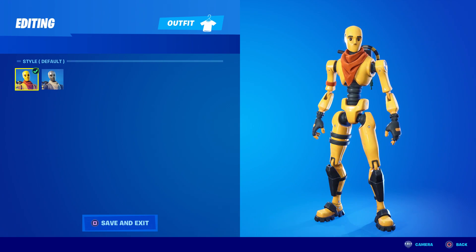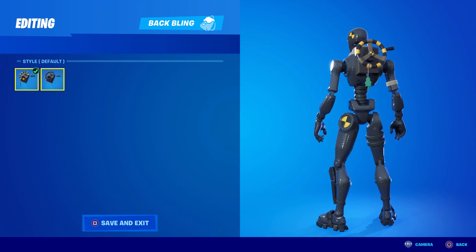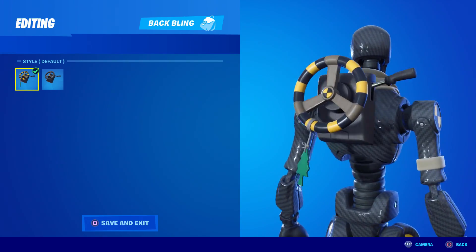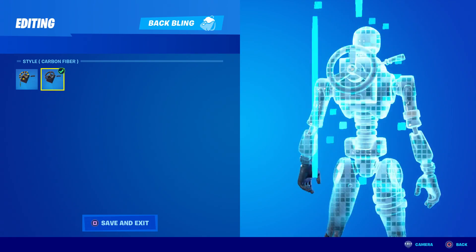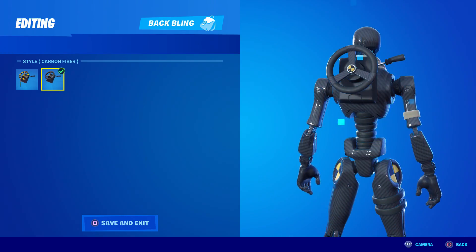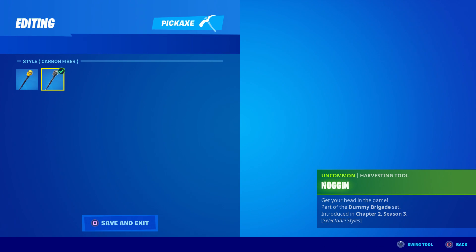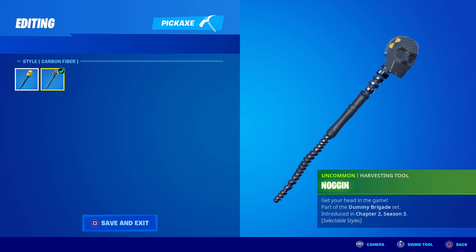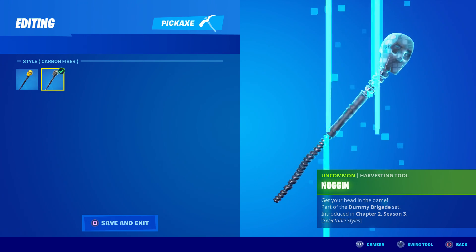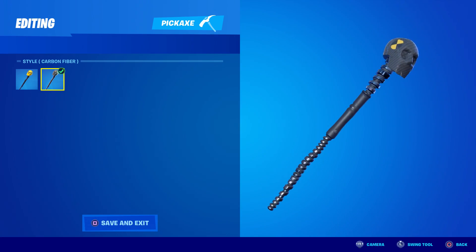Here's the back bling comparison - yellow and black versus carbon fiber. The carbon fiber version loses the air freshener dangly bit, which is weird that they took that away, but to be honest I think it looks better without it. And here is the pickaxe - basically just the head changes, and the handle may get a bit more silvery, just a little. Not much of a change there other than the head.